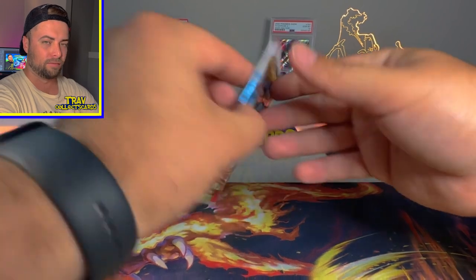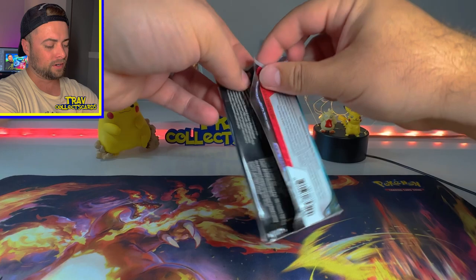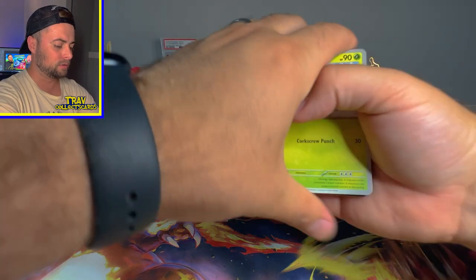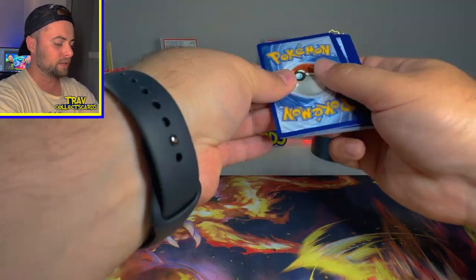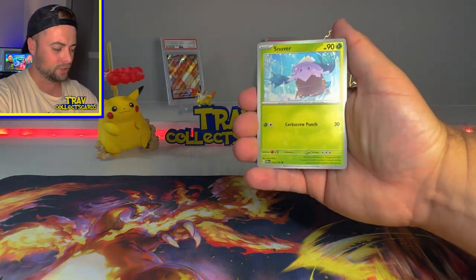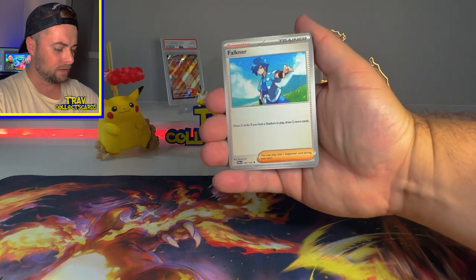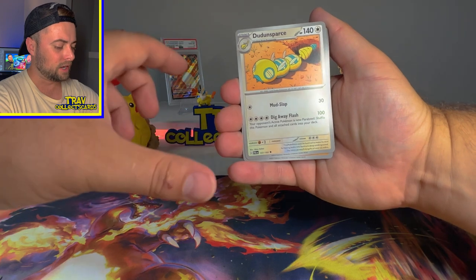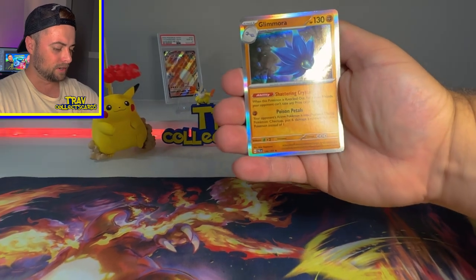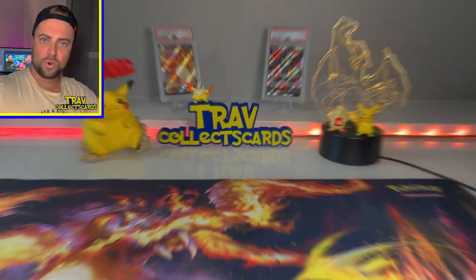On to the Paldea Evolved pack. So far this tin is proving to be pretty awesome. We got a Fighting Energy: Snover, Fletchling, Voltorb, Clavel, Faulkner, Dunsparce, Tassimian, Vespiquen Reverse, Clavel Reverse, and a Glamora Holo card. Another Holo for ya boy.